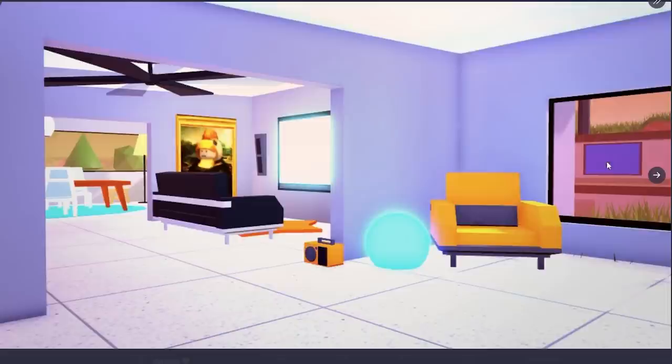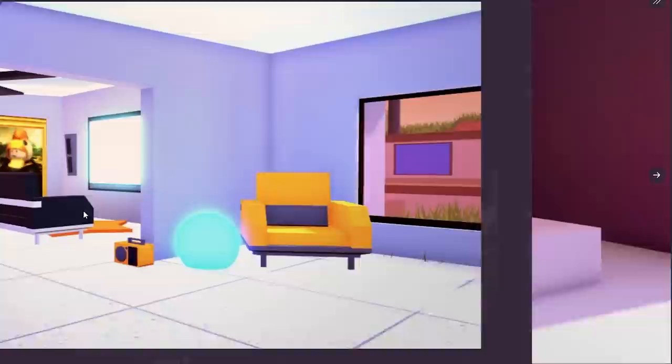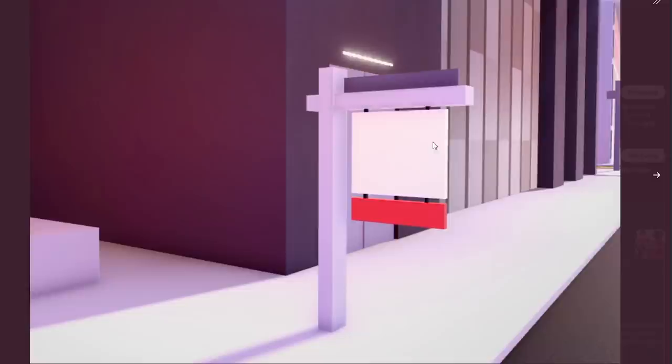Here are the screenshots — this one looks like it's at the house in the small town area. As you can see there's furniture everywhere, there's a museum painting, and you can place a lot of stuff. You can already see new furniture: there's a chair, a boom box, a couch, a lamp, and a TV with speakers — those are all new items.